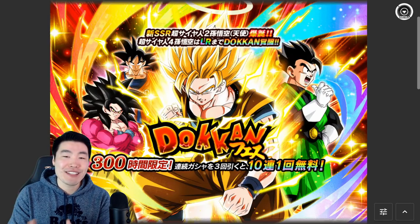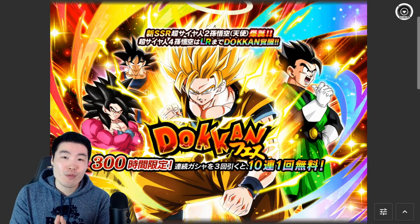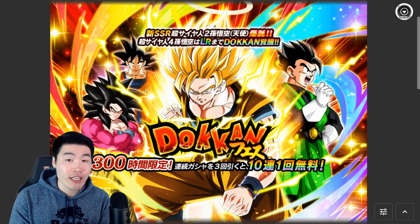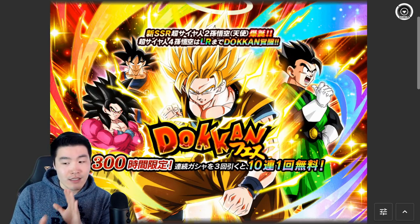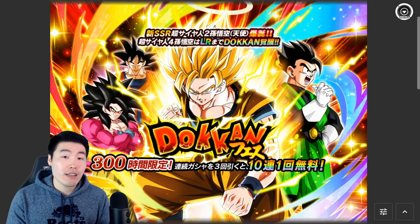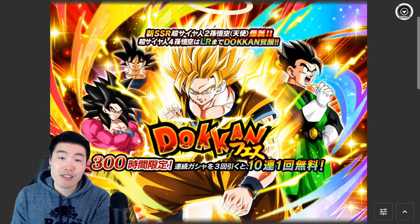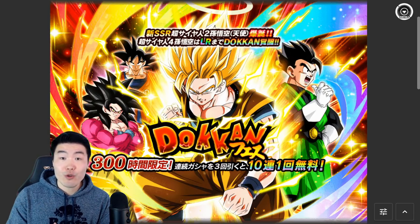The concept is exactly the same as Should You Summon. As you guys know, the Transforming Super Saiyan 3 Angel Goku banner and Transforming Majin Vegeta banners will be available on Global very soon, in about a week from now. The question that everybody has been asking me on my streams, videos, social media, has been: should I summon on these banners or should I save my stones for the 5-year anniversary or something else in the future?